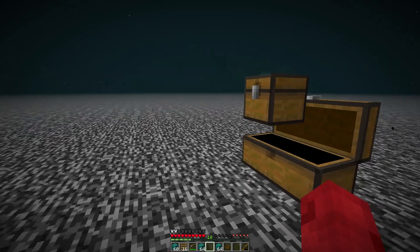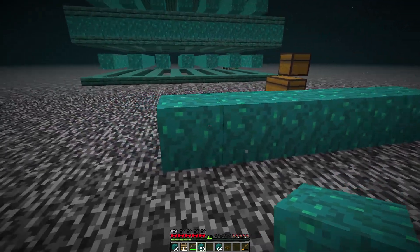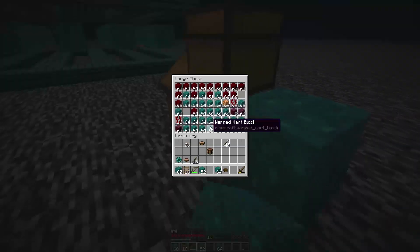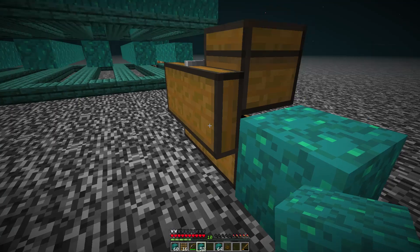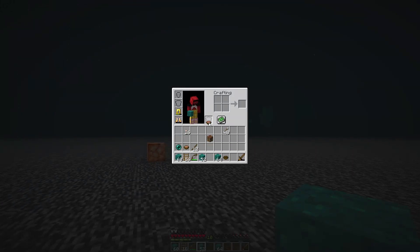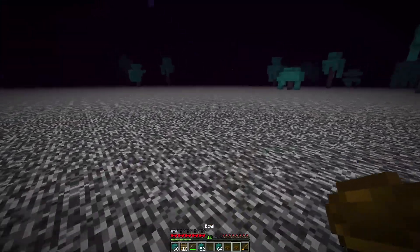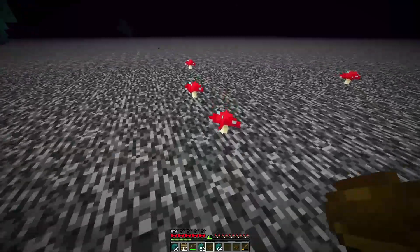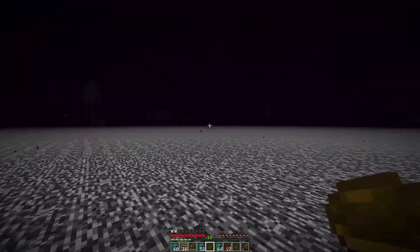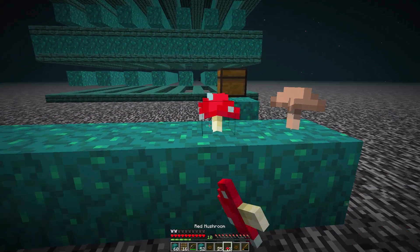We've got all the biomes right here close together, so we might as well stay in this area as much as possible. I'm going to find the red mushrooms — well, I'm going to have to go find some red mushrooms because I must have dropped them. Anyway, I'm going to do that and make a mushroom farm over here. We were in luck — there were a few mushrooms nearby. That's another reason why we should farm them, because it gives us the opportunity not to need to go hunting for them.